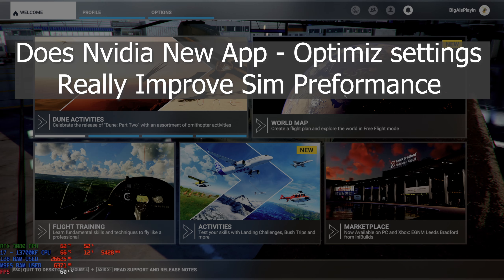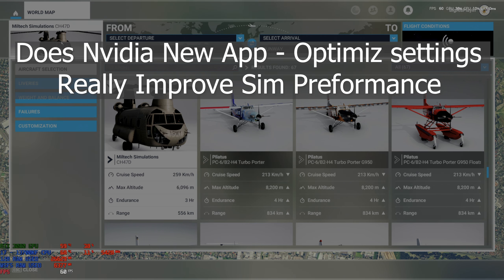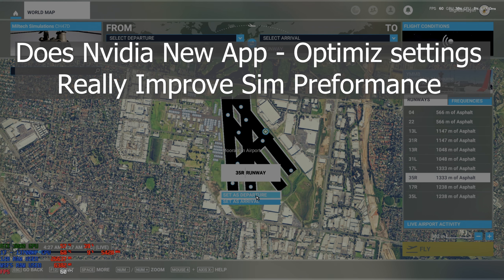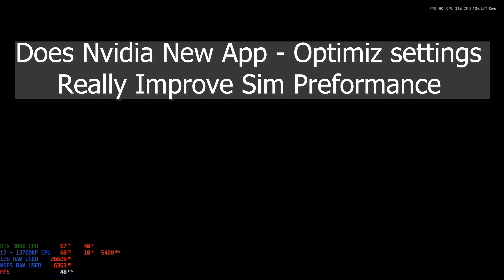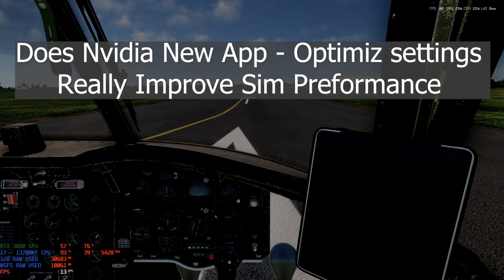We'll do a quick flight out of Moorabbin in my favorite helicopter at the minute - the Chinook. Jump in, live active on the runway, just do a quick flight around and back onto the runway and see what the FPS sits at with my current sim settings. Then we'll optimize it with the NVIDIA app recommendations - not the automatic one, the one where they've actually checked the sim out and can tell you what they think is the best optimization.